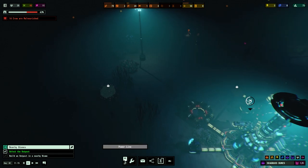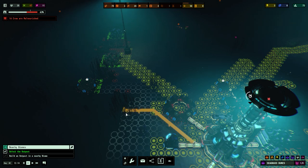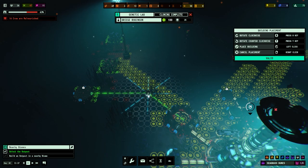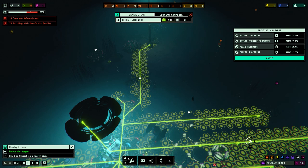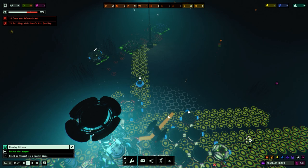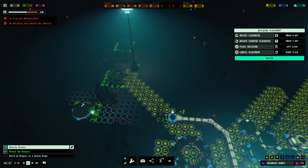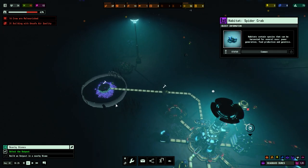Protein harvester going in. Let's go ahead and split this off — I want a junction. A junction goes in and we should be able to build across and around like that. Then we can build over to that. So that's going to be the spider crab protein farm.